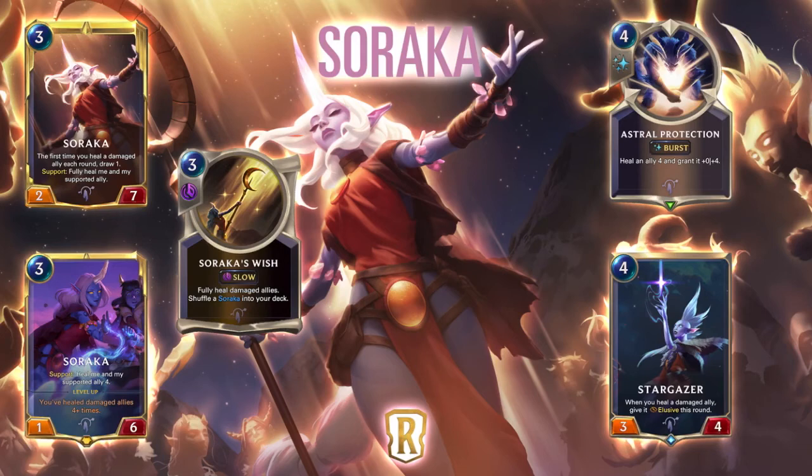The last card is Stargazer, a 4 mana 3/4 — whenever you heal a damaged ally, give it Elusive. So this is another finisher besides the Spring, sort of an alternate win condition. You attack with Soraka, and when Soraka heals the ally and herself, she gives both Elusive. So you're playing something like a Mentor and giving Soraka extra power — you can get that win with Stargazer. Stargazer is sort of like what Overwhelm is for the Elise Singed deck, although for this it's going to be much slower. It's less of a combo win and the Spring just feels much less clunky because you're not required to have a large board.